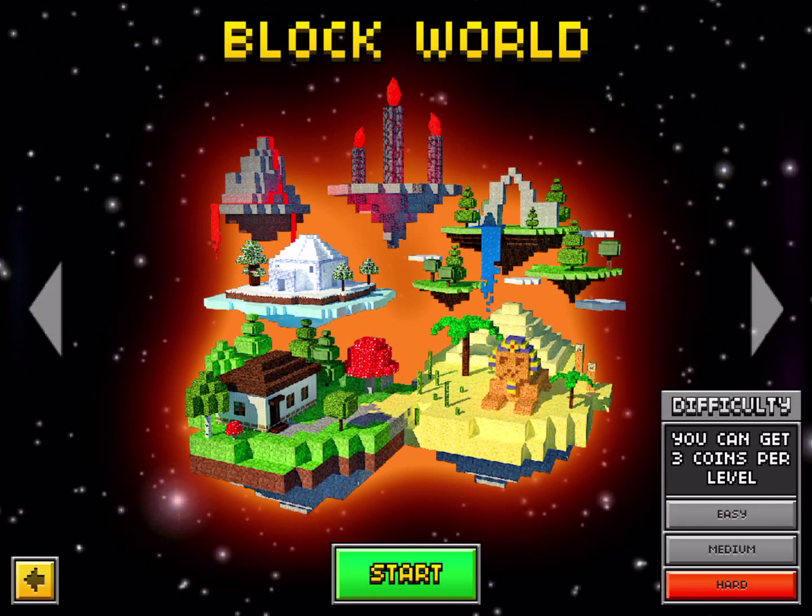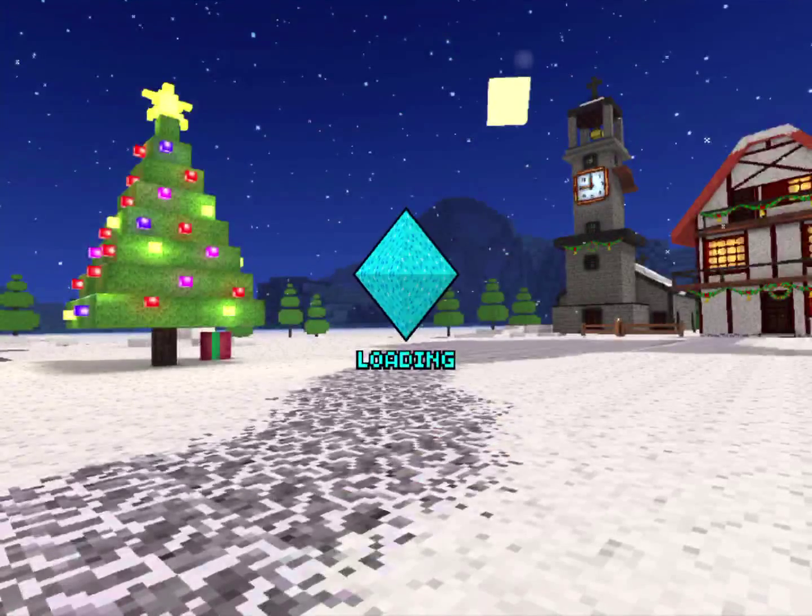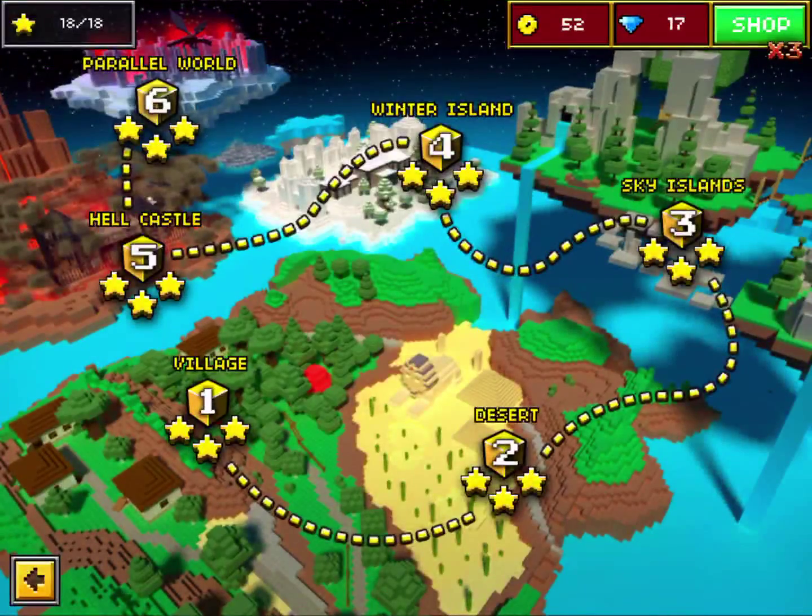Hello everyone, this is Geek Your Andy, and today we are playing Pixel Gun 3D. Today we are going to be doing the campaign on hard difficulty, on block world. We are going to do the third level, which is called Sky Islands.